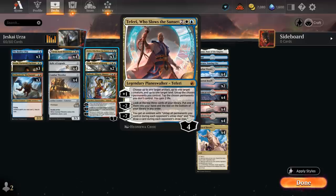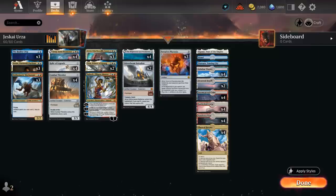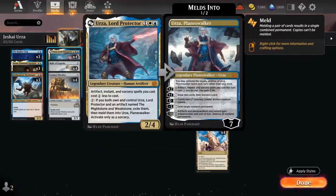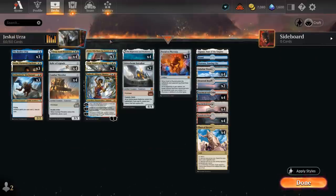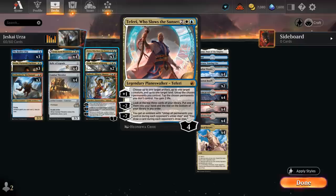All these ramp artifacts also play very well with Teferi Who Slows the Sunset. We're mainly focusing on the plus one ability: choose up to one target artifact, up to one target creature, and up to one target land, untapping the chosen permanents we control while tapping the chosen permanents we don't control, plus gaining some life. What we usually want to set up with Teferi is having either a Relic of Legends — or better yet a Mightstone and Weakstone — that we get to untap, so the Mightstone and Weakstone can make four mana with Teferi untapping it. Then we can also untap a land with Teferi for plus one mana, and if we also have a Relic of Legends and a legendary creature in play we can untap those after having tapped them with the Relic for one, so that's plus one mana there as well. You can see how quickly the extra mana starts adding up.